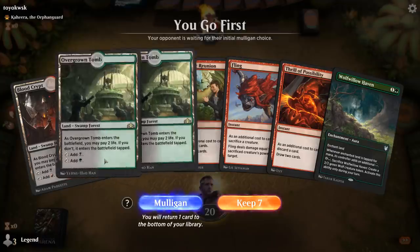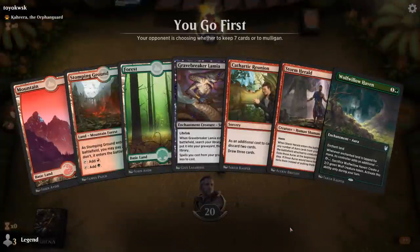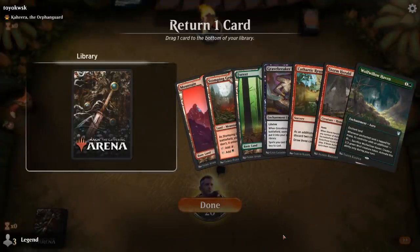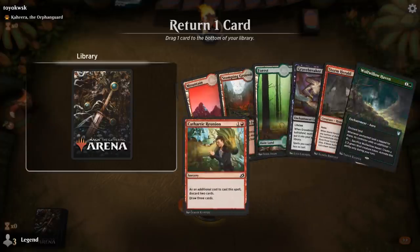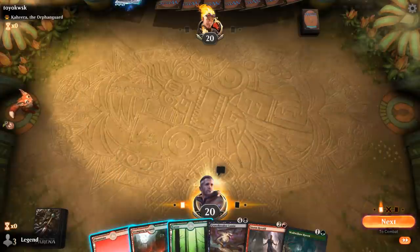We're on the play and don't love this opening hand — we have some card selection with Thrill and Cathartic Reunion, but we're missing Colossification and Storm Herald. This next hand is better. I probably want to keep the Lamia, so I either have to get rid of Reunion or Raven. I'll ditch Reunion, though it's a little sketchy because we're also missing black mana, so I might need Reunion to find the black for Lamia in the first place. But we'll try it.